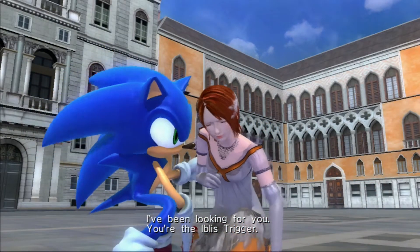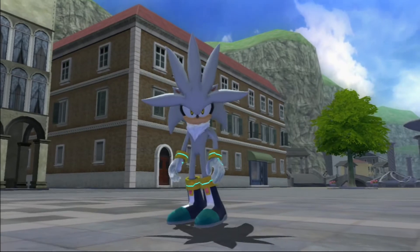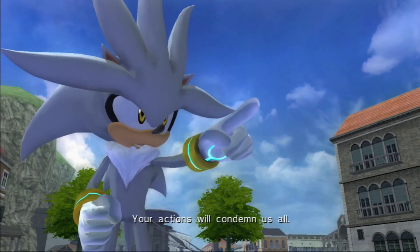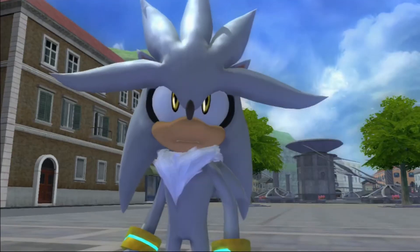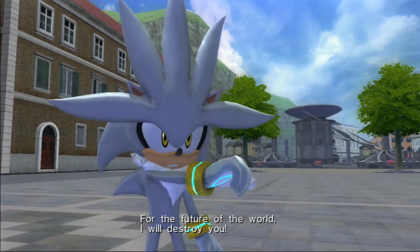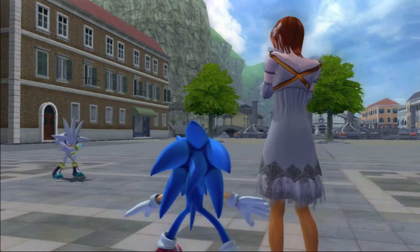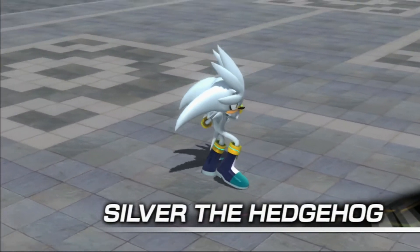Silver arrives: 'I've been looking for you. You're the Iblis Trigger. Your actions will condemn us all.' Sonic asks who he is. Silver responds: 'My name is Silver. For the future of the world, I will destroy you. Time for you to disappear, Iblis Trigger.'